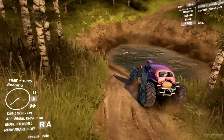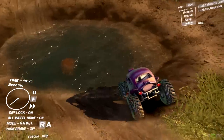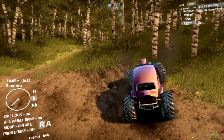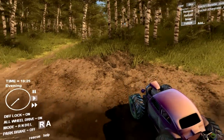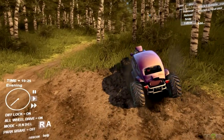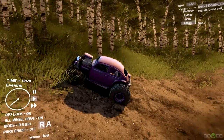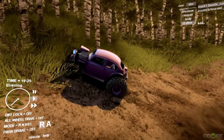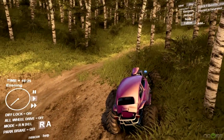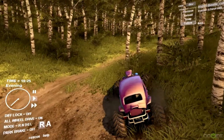Let's see what kind of stuck situation we can get ourselves into, just so I can show you how easy it is to get back out again. I'm going to park in the mud and then turn the all-wheel drive and diff off so I literally just spin and get stuck. That's with all-wheel drive and no diff lock.